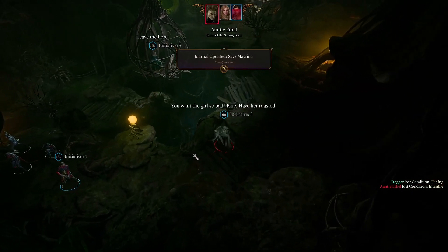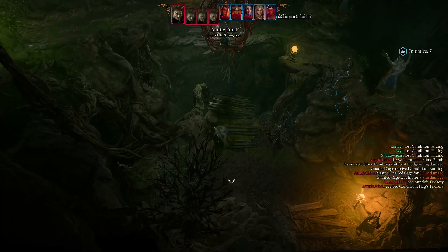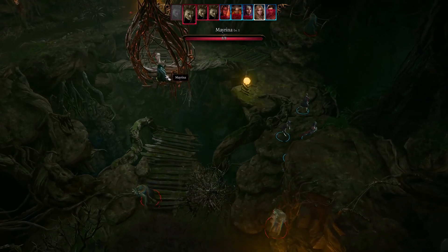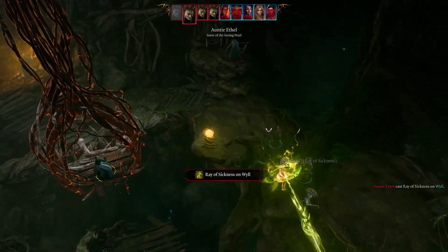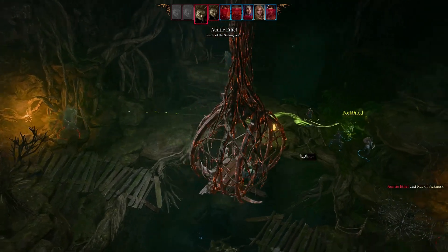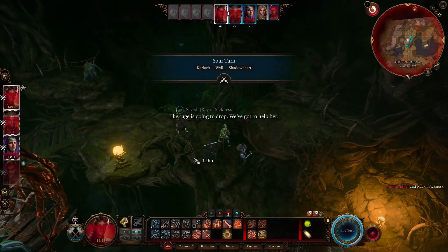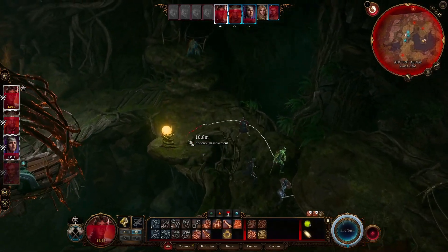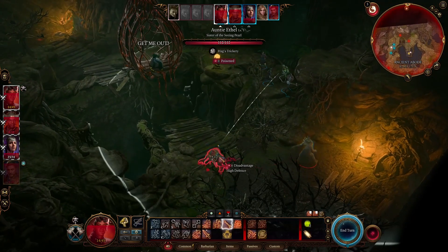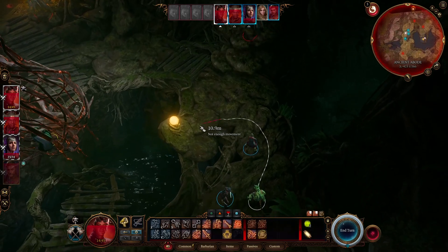There she is. You want the girl so bad. This might just be the end, honestly. The cage is going to drop. We've got to help her. Let me out! Probably getting to her first is going to be our priority.